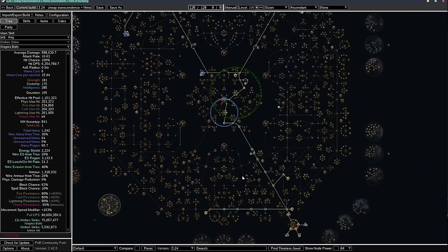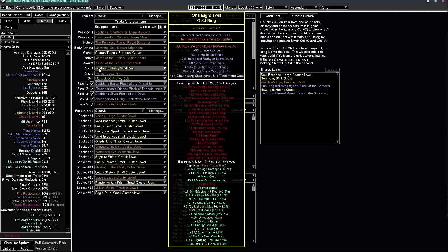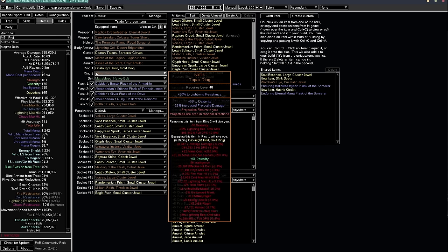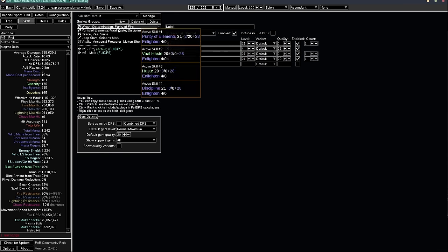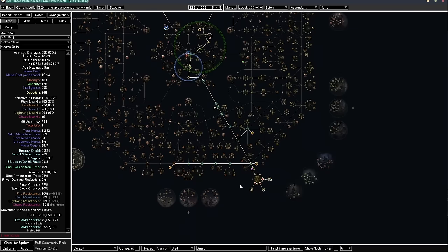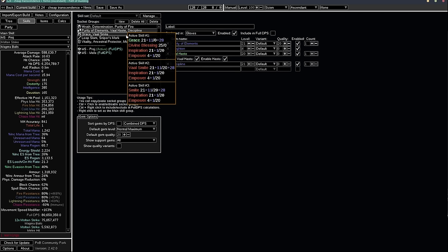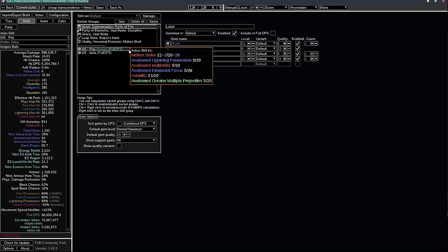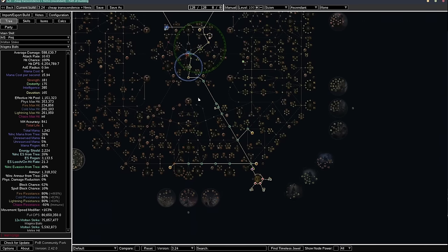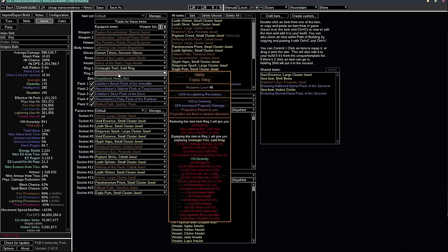This is the POB — I'll have a couple of POBs in the Armour Stacker Compendium Google Doc in the description, with different gear levels including one without a Nimus. We need to get all of these auras running: Wrath, Determination, Purity of Fire, Purity of Elements, and others — that's why we're getting all these Voices. There is one 35% increased effect cluster somewhere. We have two level four Enlightens, but on the non-Nimus POB I only had level three Enlightens, so you can start with level three if needed.